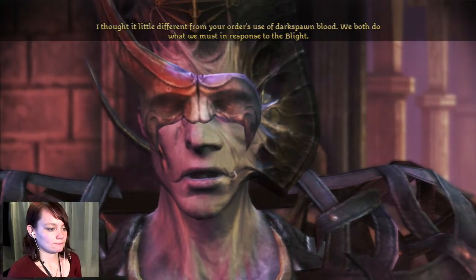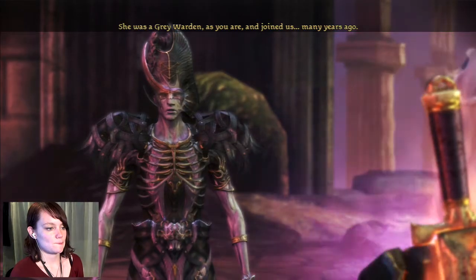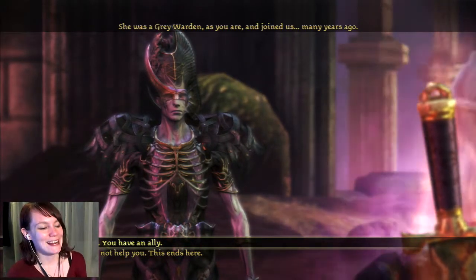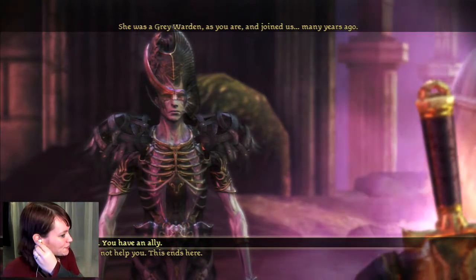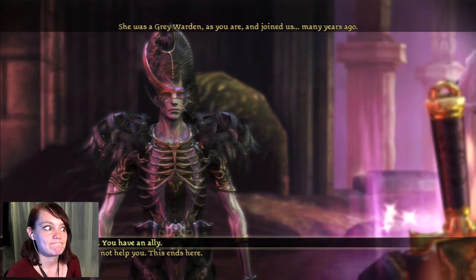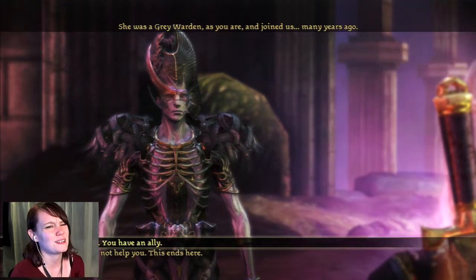What is this Mother exactly? My most flawed creation — freedom drove her mad, and she has poisoned the minds of the others. She has influence with the ones who have not been freed and gathers them as an army. I do not seek to rule my brethren — I only seek to release them from their chains. How did you become freed? I was born as I am, an outsider amongst my kind. I do not know why. Perhaps the other Darkspawn don't want to be free? Without choice, there is only one path before them and that leads to the Blight — I believe there is another way. I know exactly what other way you're talking about because I've read the books. Stealing blood from wardens is kind of perverse. I thought it little different from your order's use of Darkspawn blood — we both do what we must in response to the Blight. The first blood came from Uther, freely given. She was a Grey Warden as you are, and joined us many years ago.